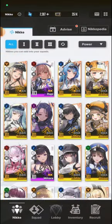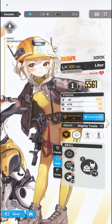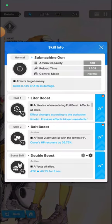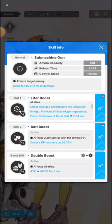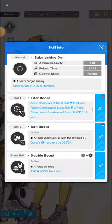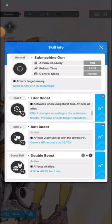Now that you know the specific codes, let's go over how you actually use the code manual. What I'd like to upgrade is my Liter. As you can see, her skill right now is level four and I want to upgrade the Liter Boost. The reason I want to upgrade this first is because when you're entering full burst, this skill gives tons of buffs — including reducing the cooldown of burst skill, which gets reduced to 3.17 seconds at three activations.